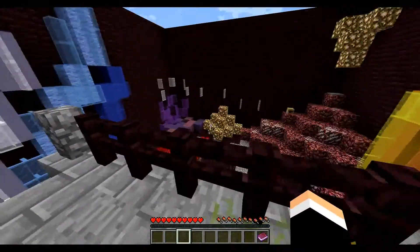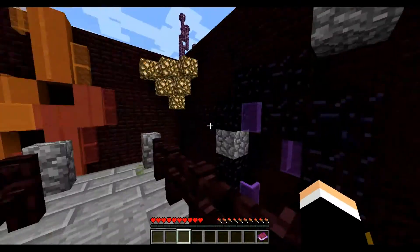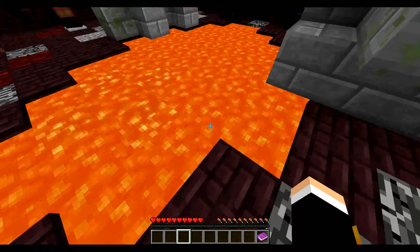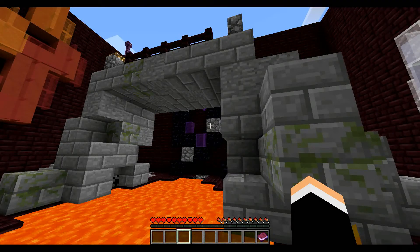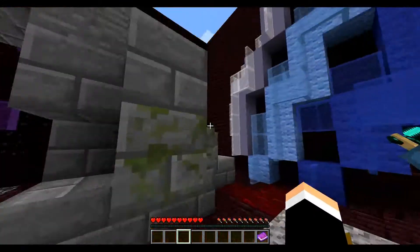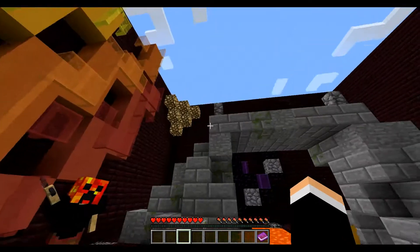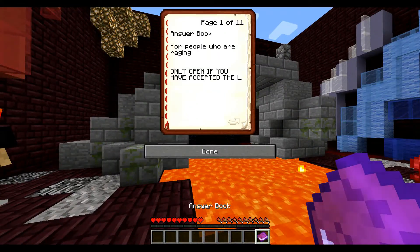One last look around from up high. We could see everything from up there - there was nothing hiding anywhere. Is there like a secret path under the lava? That's too deadly though - it would kill me before I even go anywhere. So that's not it. There's no button on this map, you forgot to put it in. I'm going to have to read the answer book, for people who are raging. I'm not really raging - I'm just stuck.